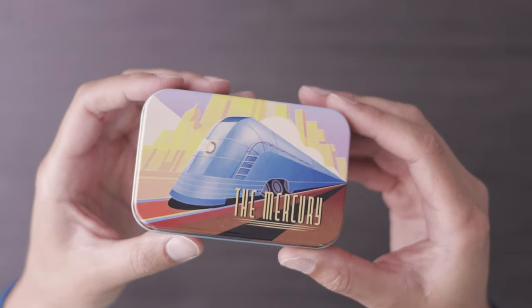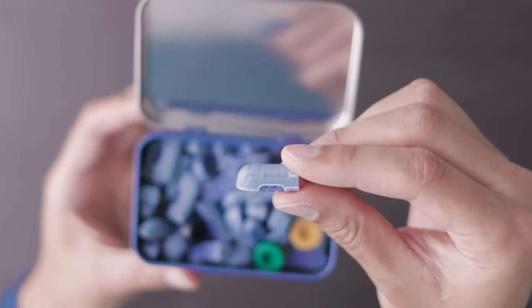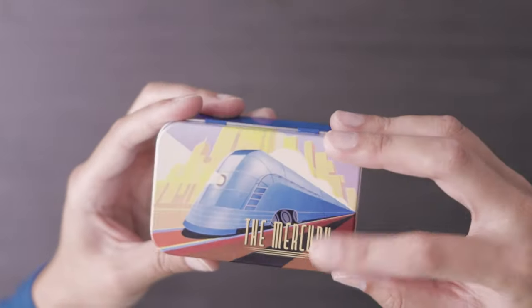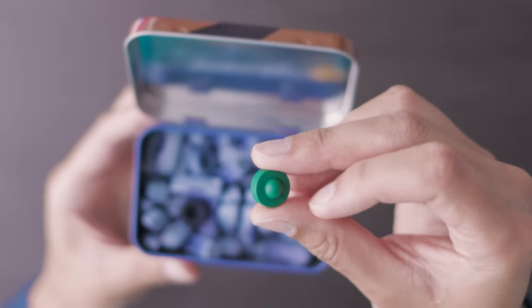These are upgraded train sets that you can use for more games other than just Ticket to Ride. This is one of the prototypes I received, but it's actually a pretty finalized version of the train. This one is for the Mercury, and on top of that you also have some score markers. If you want to check out the Mercury along with some other beautifully crafted train sets, they are live now on Kickstarter — the link is down below. I've also taken some studio photos and a commercial with them as well.